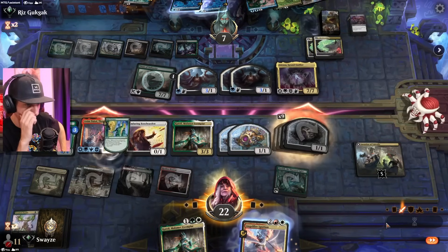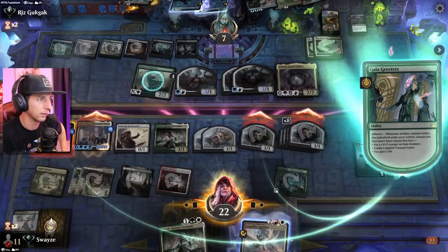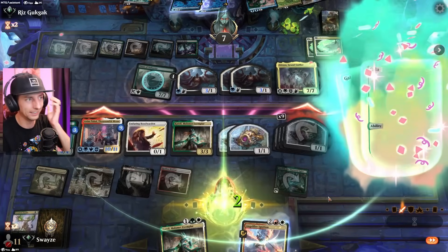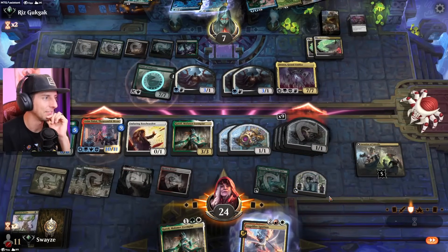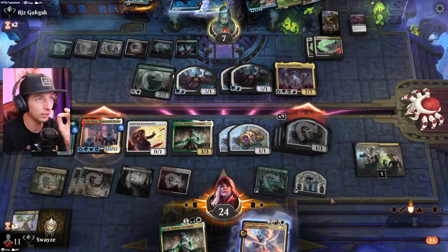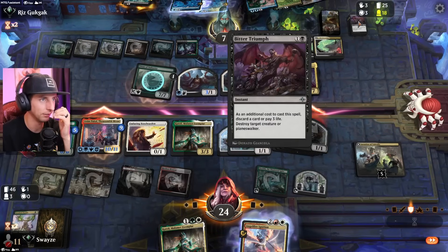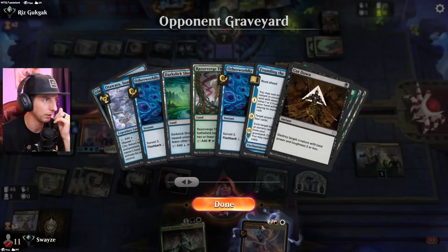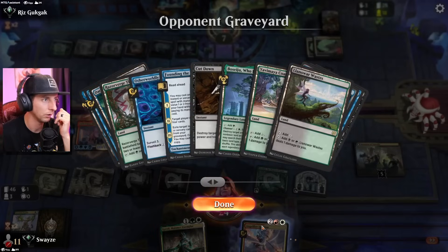We're going to produce a lot of little 1/1s. This game is kind of wild — we've got a 10/11 Anym with indestructibility currently, just for the end of turn though. Hopefully Bitter Triumph doesn't land again — we've already seen one.